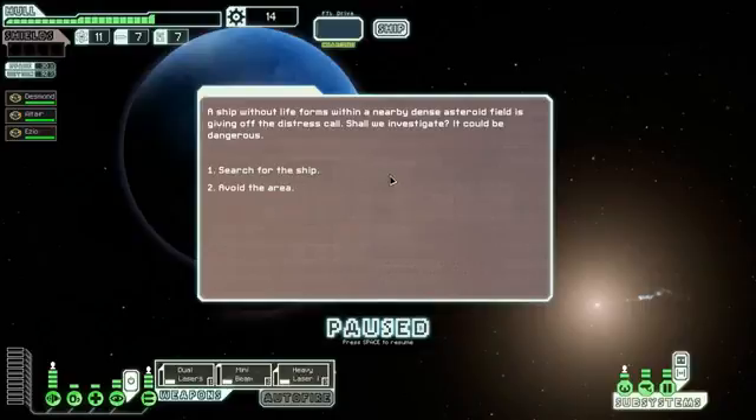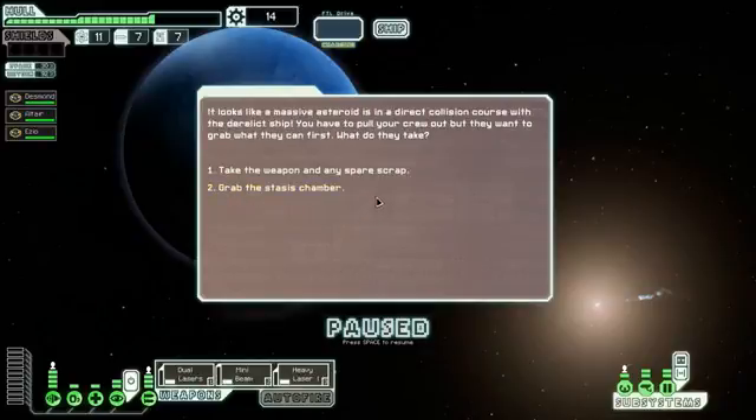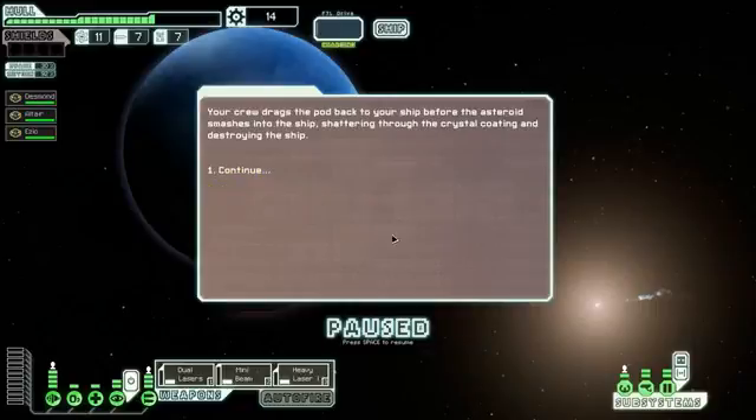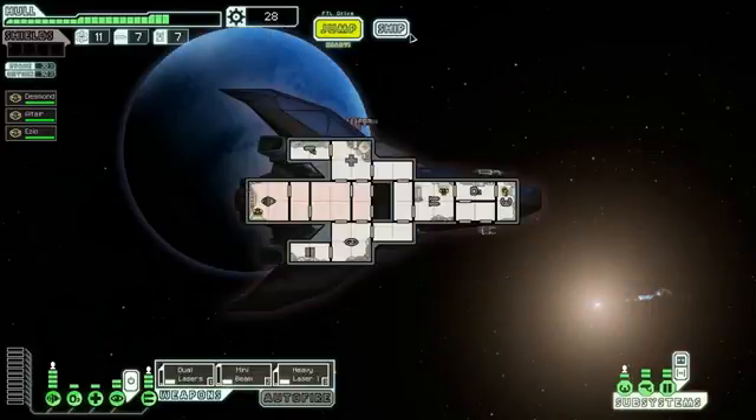A ship without life forms within a nearby dense asteroid field is giving off a distress call. We investigate and find the decaying remains of some kind of ship coated with ice or crystal. We send crew aboard to explore — nearly everything is destroyed or unidentifiable, but one weapon appears salvageable. There's also a strange stasis pod. A massive asteroid is on a direct collision course — we have to pull out, but they grab the stasis chamber first. We drag the pod back before the asteroid destroys the ship. We got 17 scrap and a damaged stasis pod.